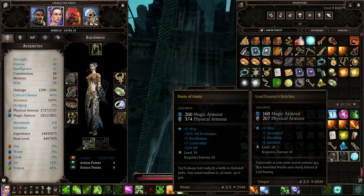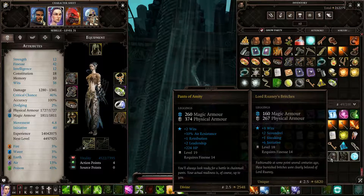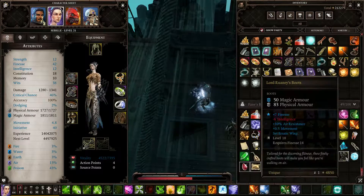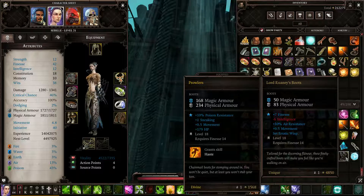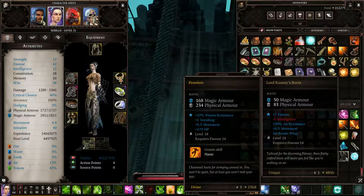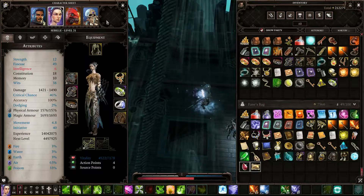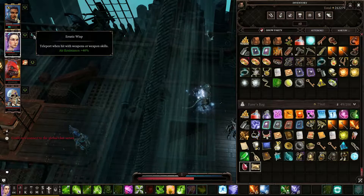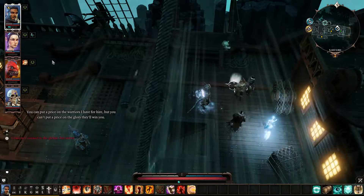She would lose some armor and some magic armor, but would gain initiative, wits, and some scoundrel — not really great for her. The boots, however, looked pretty good: we'd lose a ton of armor and magic stuff, but seven finesse is a lot. What's 'erotic wisp'? Teleport when hit with weapons or weapon skills — that might be kinda cool, or it could be really terrible. Whatever, we'll see.